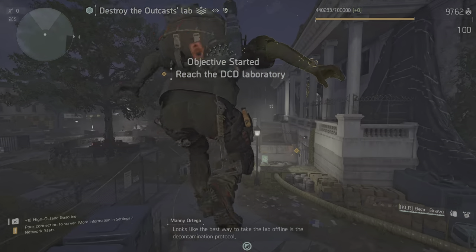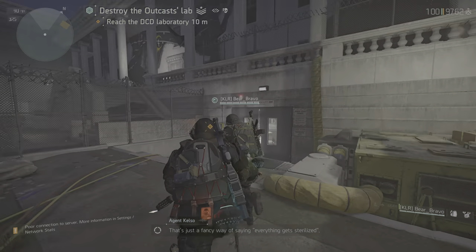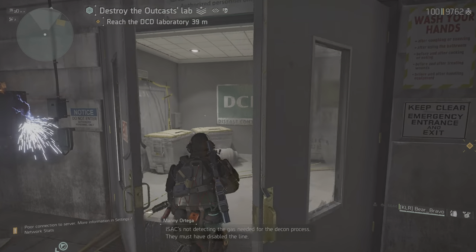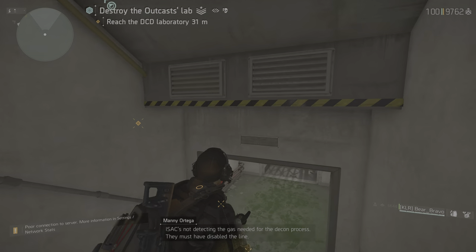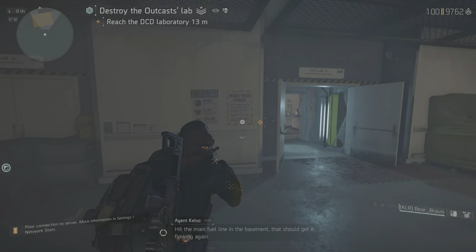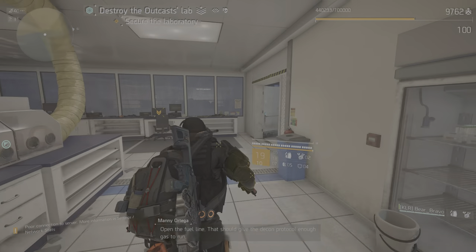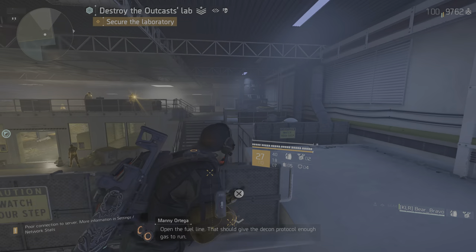Looks like the best way to take the lab offline is the decontamination protocol — that's just a fancy way of saying everything gets sterile. Not detecting the gas needed for the decon process; they must have disabled the line. Hit the main fuel line in the basement — that should get it flowing again and give the decontamination protocol enough gas to run.